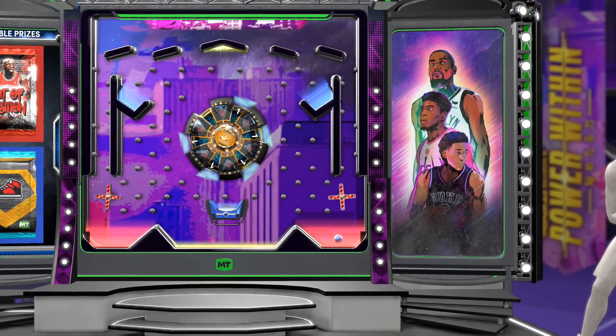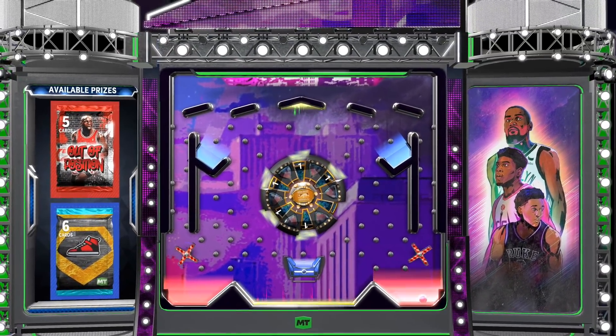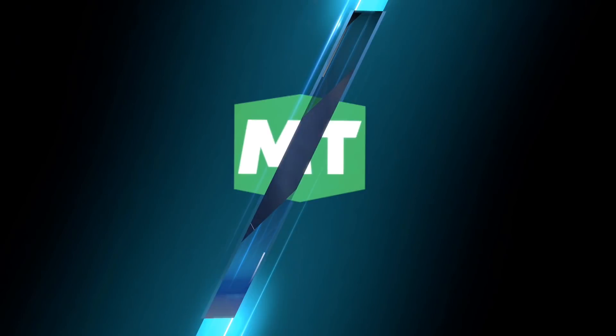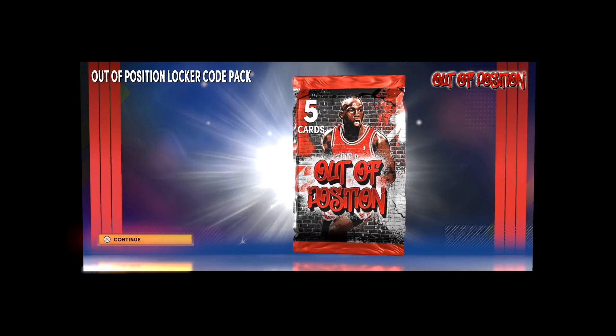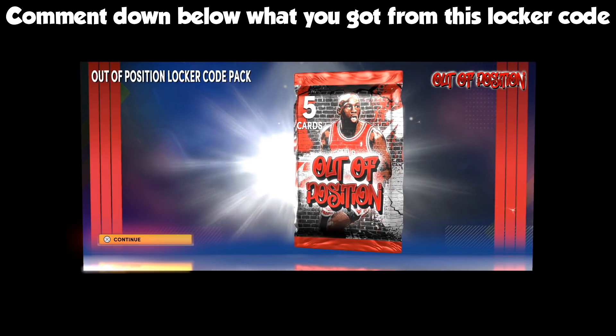Yo — I have no idea what happened there, but I will take it. I feel like these ball drops are predetermined though. There's no way that I land on the red after doing all that, but we end up getting the out-of-position code pack.